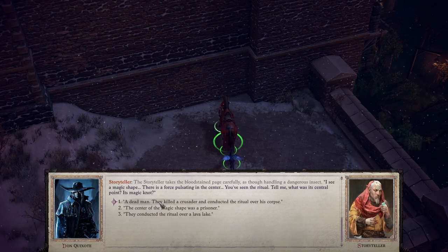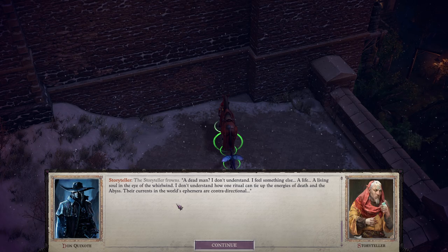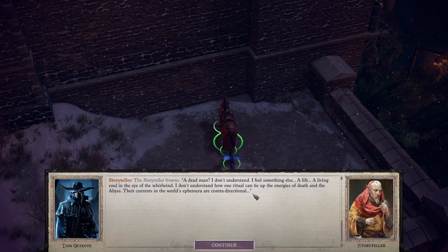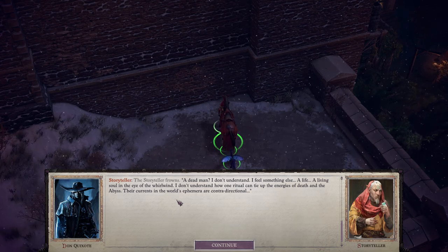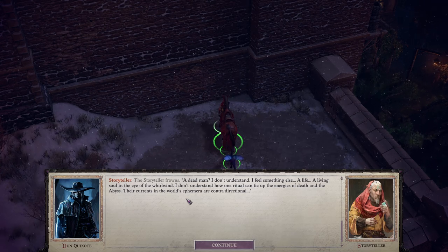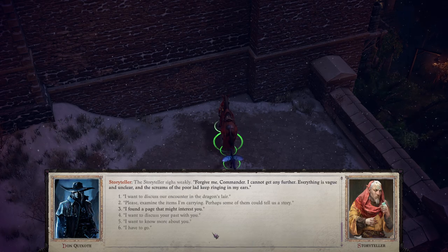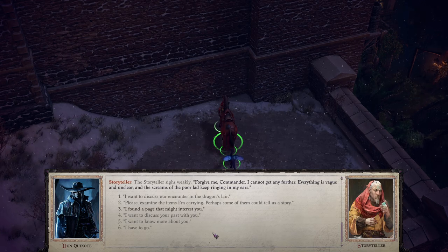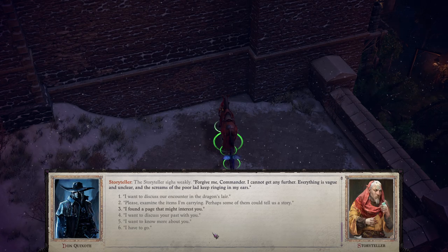'A dead man — he killed a crusader and conducted a ritual over his corpse.' The storyteller frowns: 'A dead man. I don't understand. I feel something else. A life — a living soul in the eye of the whirlwind. I don't understand how one ritual can tie up the energies of death and the abyss. The currents of the world's ephemera are contradirectional.' The storyteller sighs weakly: 'Forgive me, commander. I cannot get any further. Everything is vague and unclear, and the screams of the poor lad keep ringing in my ears.'